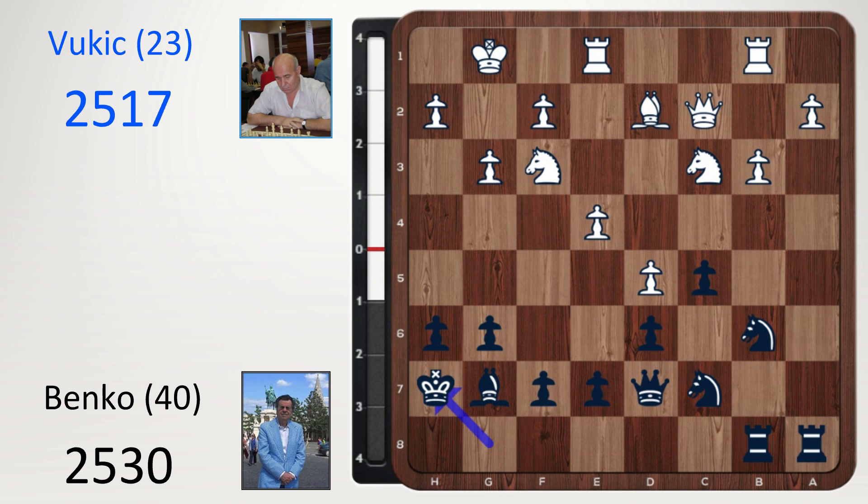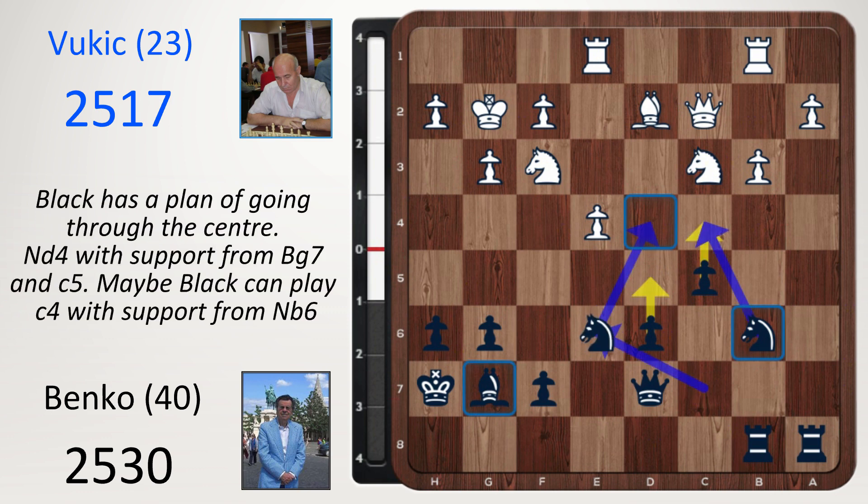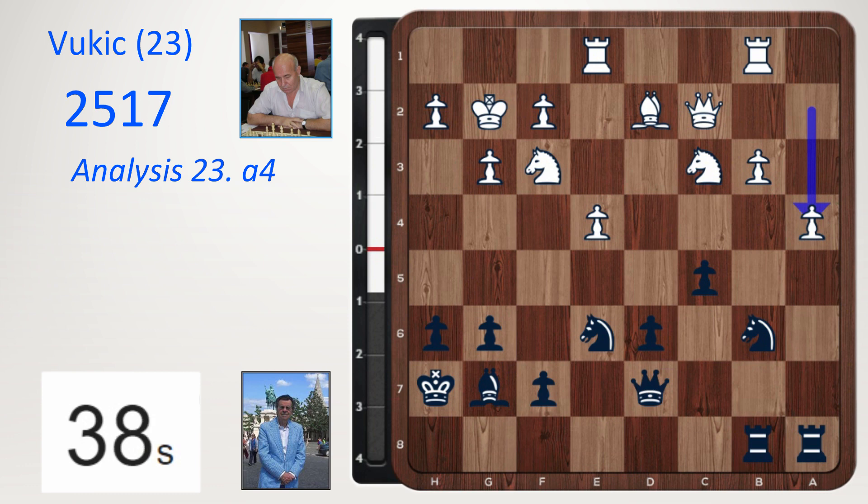Now he goes for e6 — Benko breaks up the white centre. Take, knight takes e6. After this, black has a plan of going through the centre. The knight can go to d4 with support from the bishop on g7 and the pawn on c5. Black can play c4 with the support from the knight on b6.